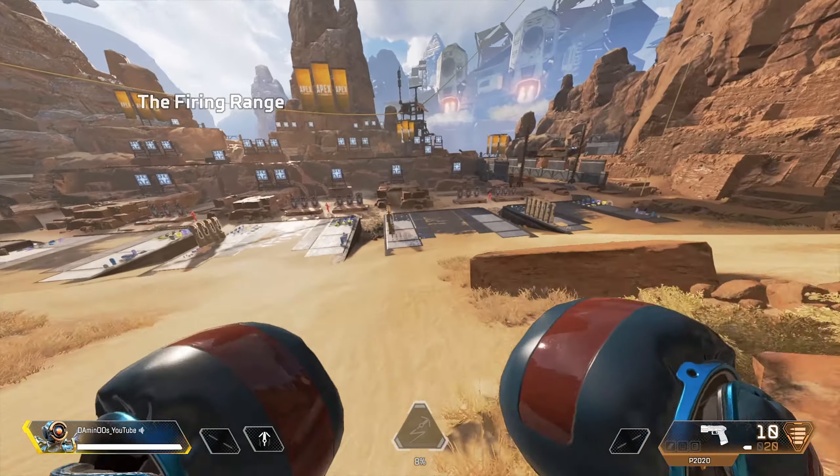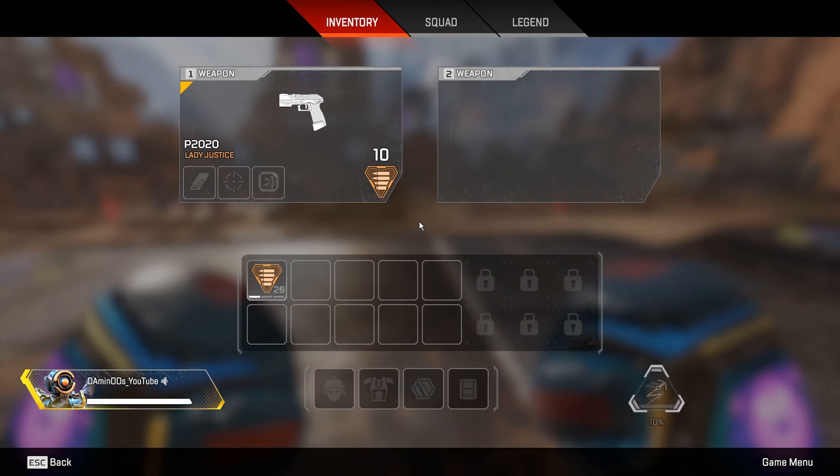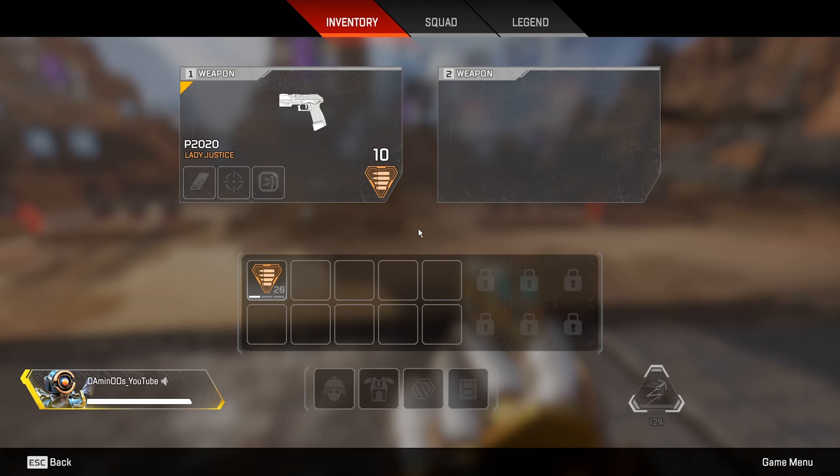For the third person, you almost need to do the same instructions, but you just have to go to another spot to make it activated.